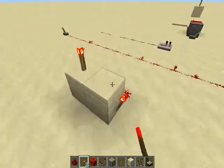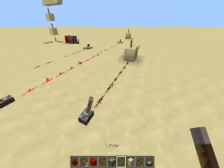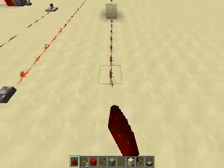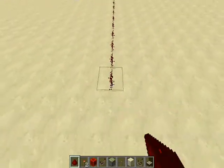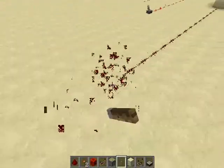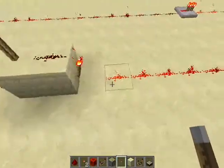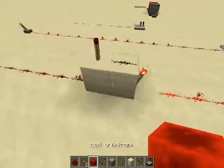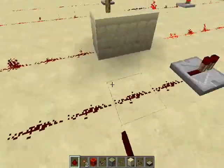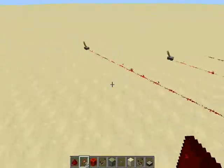The old repeater looked like this — it was tall and annoying. You had to do this whole setup — a torch on a block — and it would turn off the torch, which would turn off the Redstone, which would let the next torch turn on and keep the wire going. But now, instead of doing all that, you can just put a repeater down right there. That is the repeater.